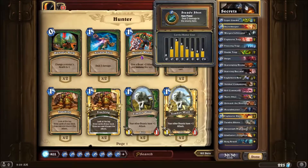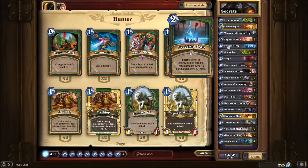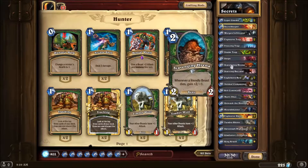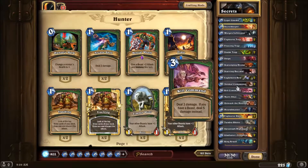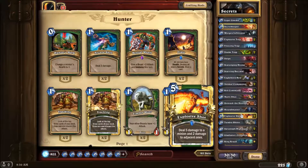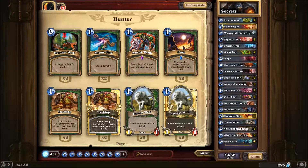It's got a decent mana curve. It's got Organ, Infiltrator, Secret Keeper, Leper Gnome for some early potential. I've got 2 Explosive Traps, 1 Freezing Trap, 2 Snake Traps, and a Snipe. 1 Scavenging Hyena, Starving Buzzard, 2 Eagle Horn Bows, 2 Animal Companions, 2 Kill Commands, 2 Multi-Shots, 1 Unleash the Hounds, 1 Huntmaster, 2 Explosive Traps, 1 Tundra Rhino, 2 Highmanes, 2 Alarm Boars, and 1 King Crush.